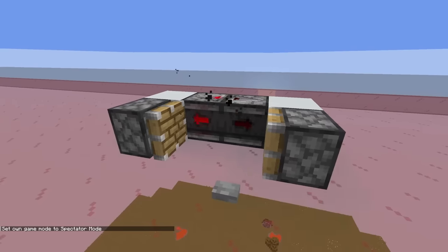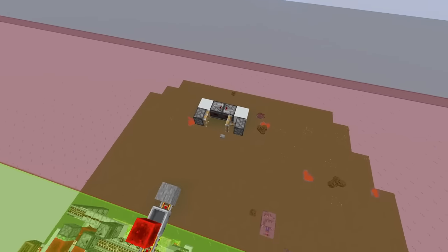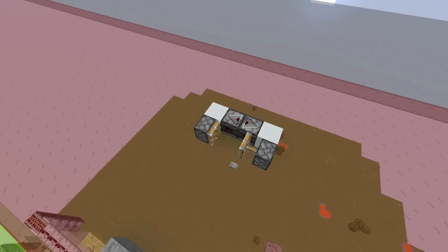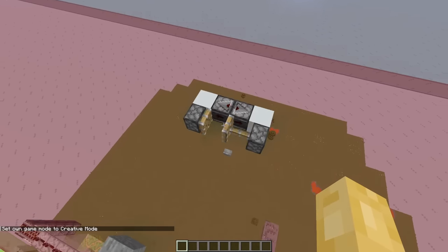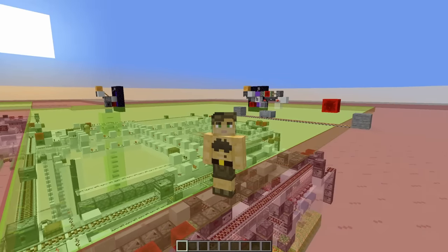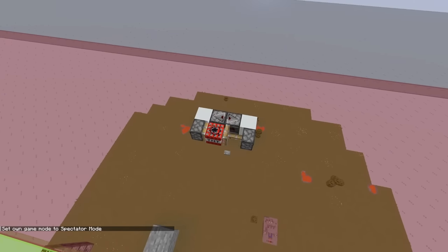So right now this TNT is in stasis. However, my client bugs out a little because it's trying to project what the TNT will do as an entity. So even though you saw the TNT being animated and looking like it was exploding, if I jump back out of spectator, the entity is invisible. But you can see it was still there. And this is an unfortunate issue when dealing with lazy chunks, as the game was never meant to have the player in areas where entities weren't being processed, and so the rendering for things inside of lazy chunks is kind of broken.